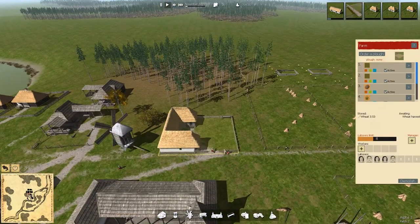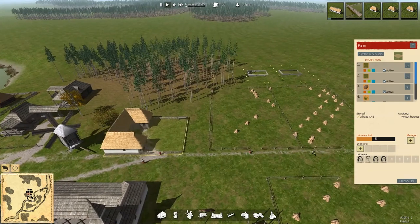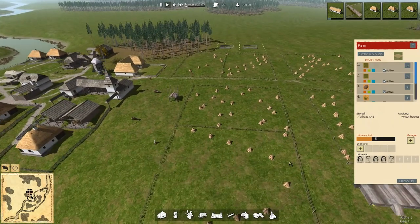Now I'm curious — if we hired a manager who would automatically rotate crops, would we get to still choose what crops are being made? Or would it just give us a balanced grouping? You know, if I were to do this, what would all that change? I don't know.